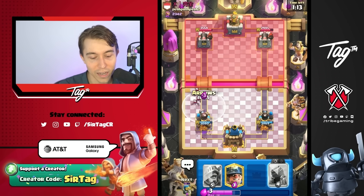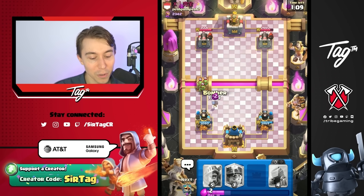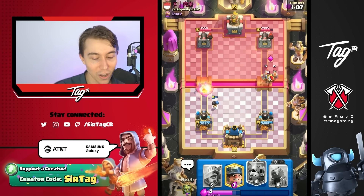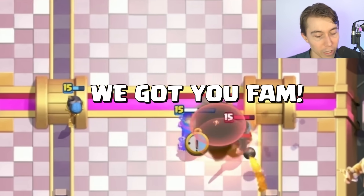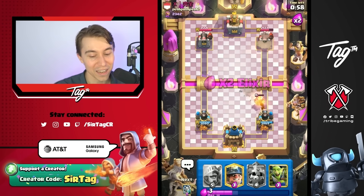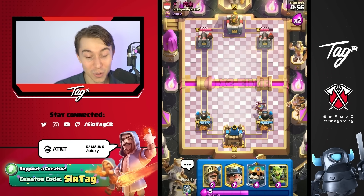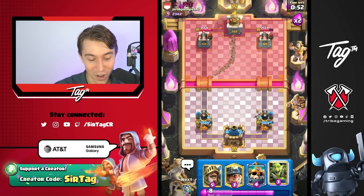We do have to Arrows this because the Cannoneer's main weakness is against bait cards. So if you're able to complement your Cannoneer with splash damage from Skeleton King, from Mortar, and from Arrows and Bomber, that is going to be the way you justify using Cannoneer in your deck. If you don't have a deck built around defending bait cards, you're probably not going to be able to use Cannoneer at all.